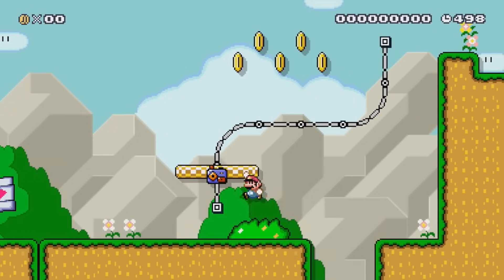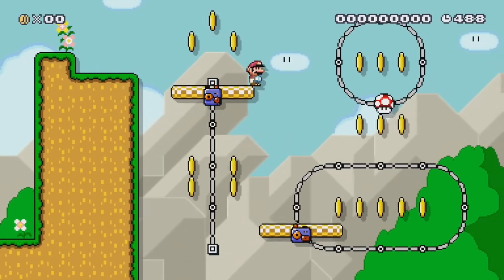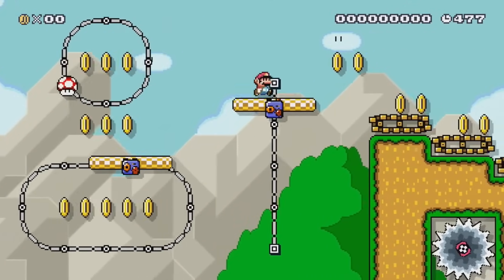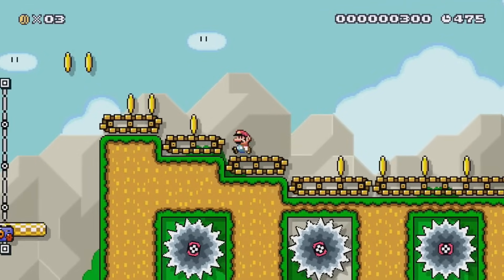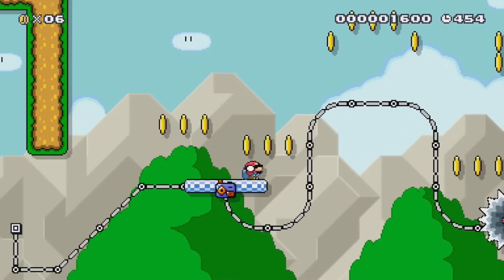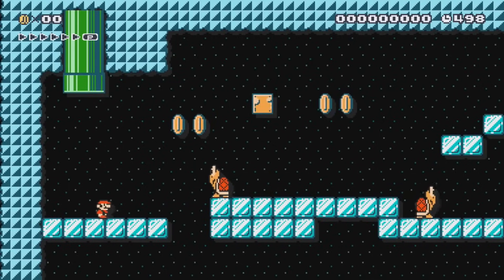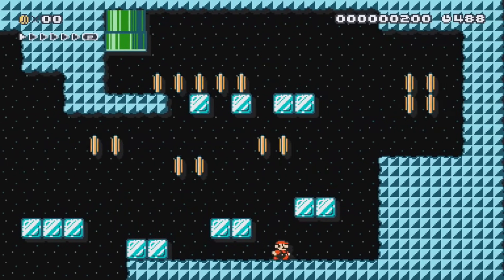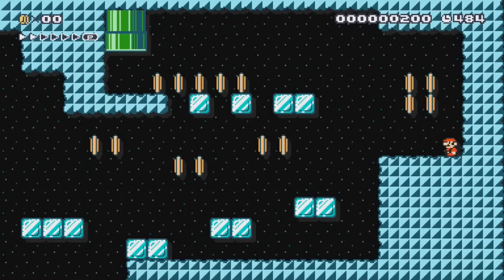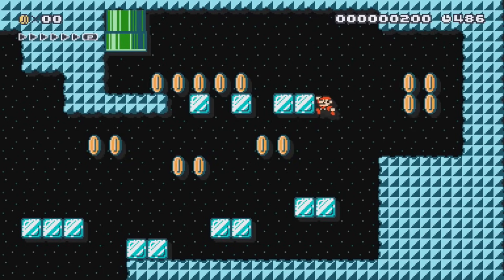Trax is next, and this level is quite the problem. The first part with the tracks and coins is not very difficult, but as soon as we reach the treadmills, it isn't possible to fit Mario on there without touching at least one coin. It's a shame, because the rest of the level after that seems possible. Sub Areas takes place in a tiny ice cave, and the only exit is through a green pipe, but there are a bunch of coins right next to it that can't be dodged, so this one's also impossible.